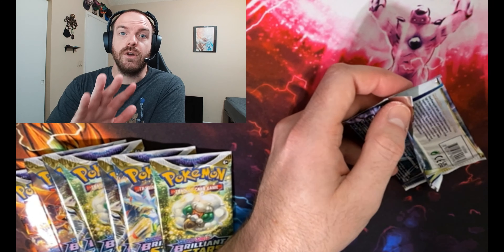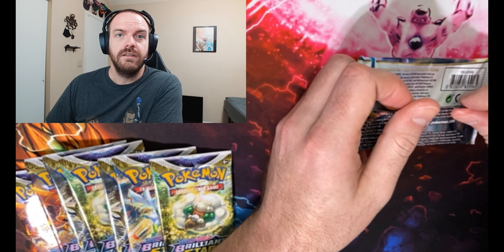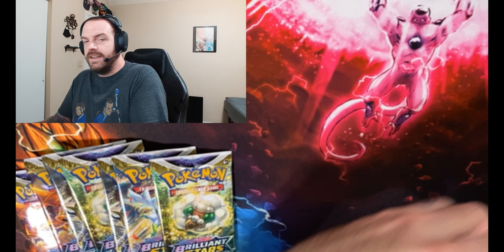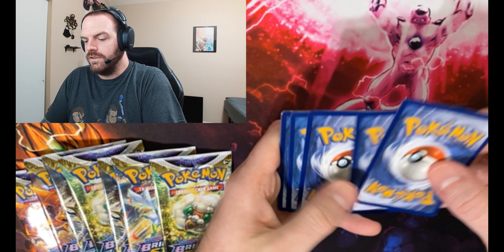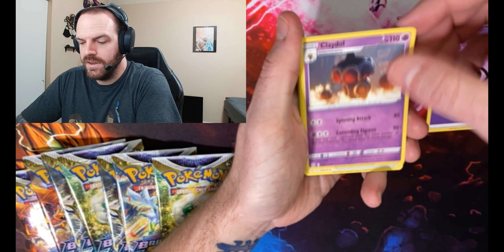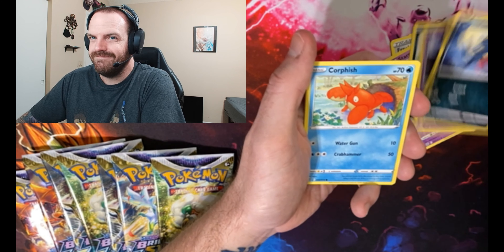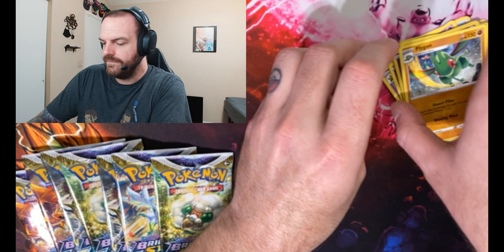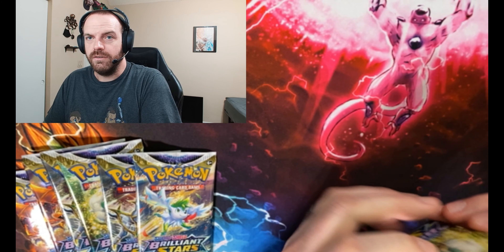What are we going to pull? Before we start, let me know down below — stop the video, pause — what do you think I'm going to pull? What's the best thing I'm going to pull right now? Let me know. Alright, here we go. Let's get into it, let's make a mess. Code card, upside down, let's go. We have a reverse Duskull into a normal Flygon. It's okay.